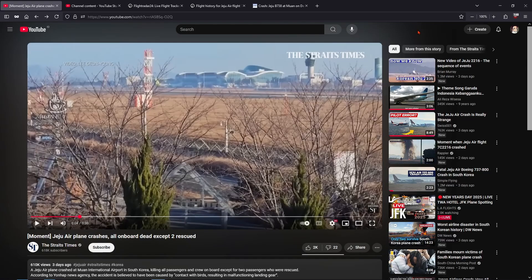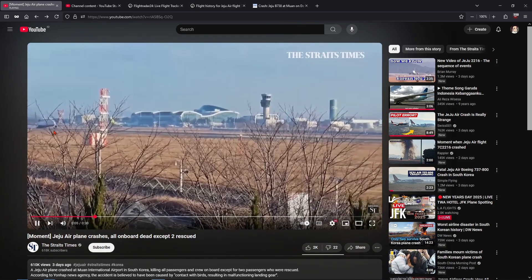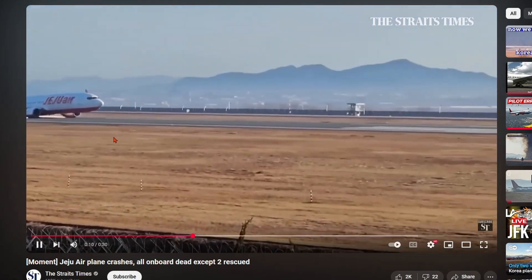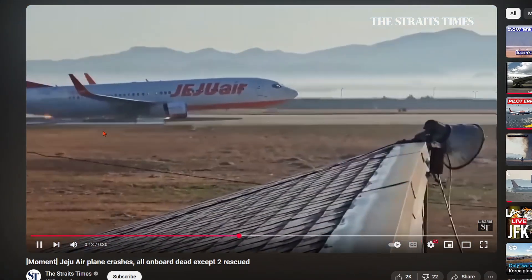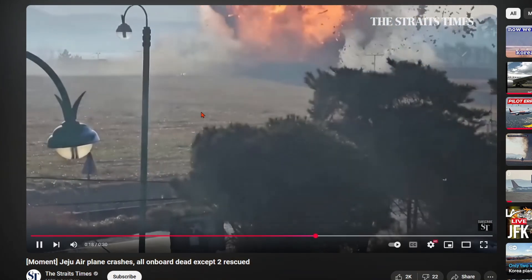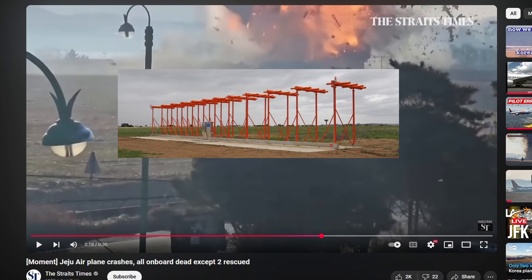In today's video I'm going to talk about what happened to Jeju Air Flight 2216 that crashed at Muan airport. In the footage we can see the landing gear hasn't come out, and the plane suddenly overran the runway and hit a concrete block — some kind of ILS localizer antenna.